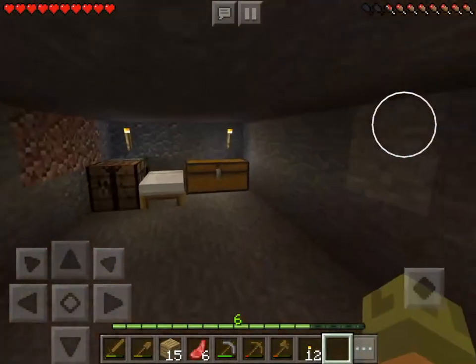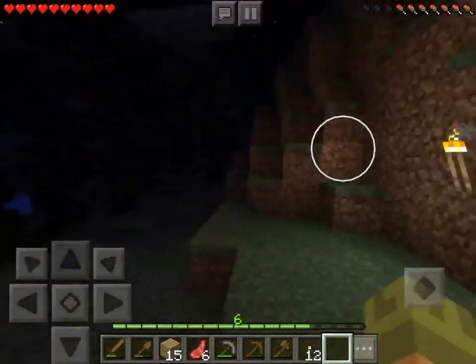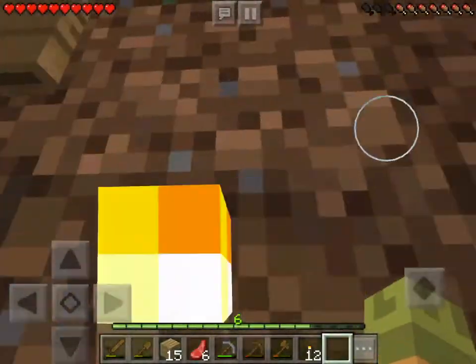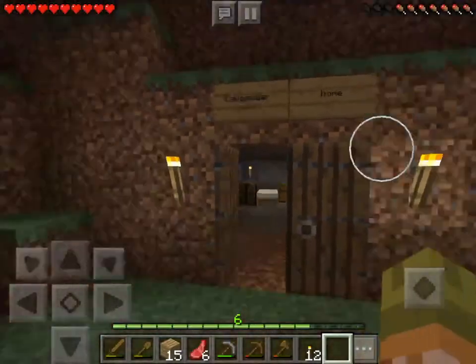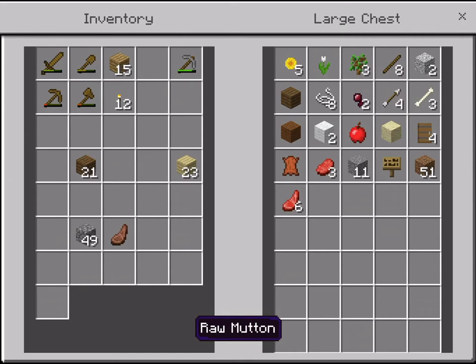Hello everybody, welcome back to another Minecraft let's play video! In today's video we are back in my survival world. Off-camera I built my house into the side of a mountain. This is what I've got in my chest - I didn't do a lot off-camera, I just got a few more materials, got a house, got things in the chest.